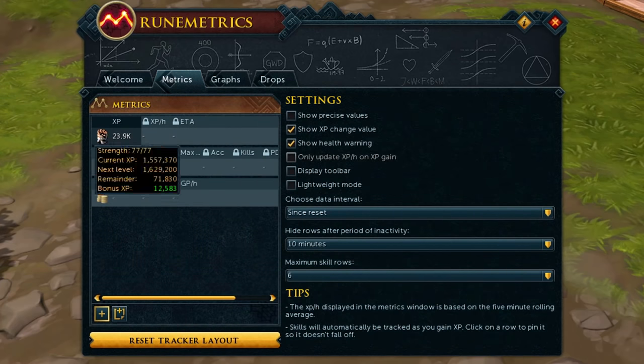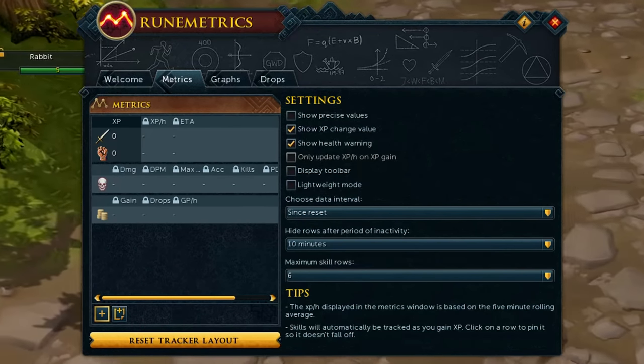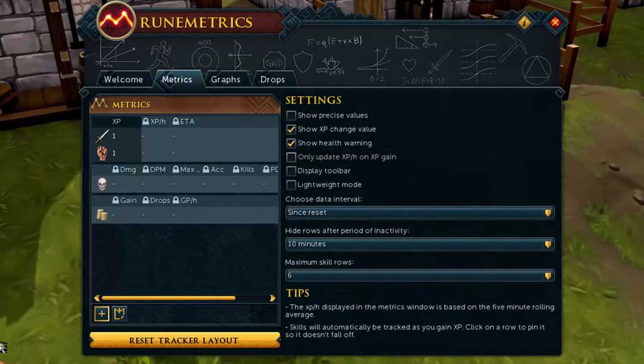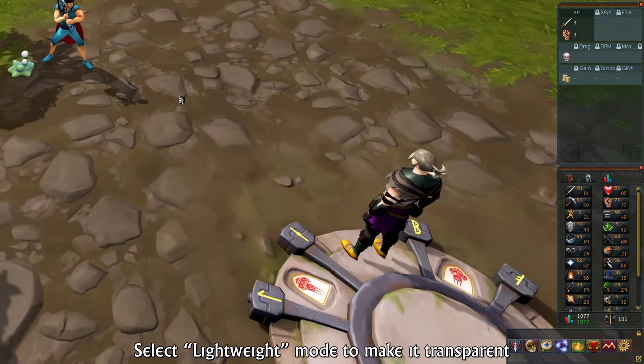The RuneMetrics section is actually quite interesting, as even with the free version you can track how much experience you've gained in a single skill — quite useful if you like tracking what you're doing. For example, killing a rabbit gives one experience in Attack, Strength, and Defence. You can set up this interface to view it at all times while playing, and you can even make it transparent in your settings.